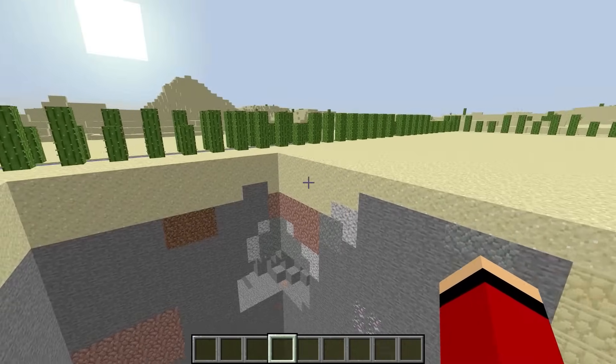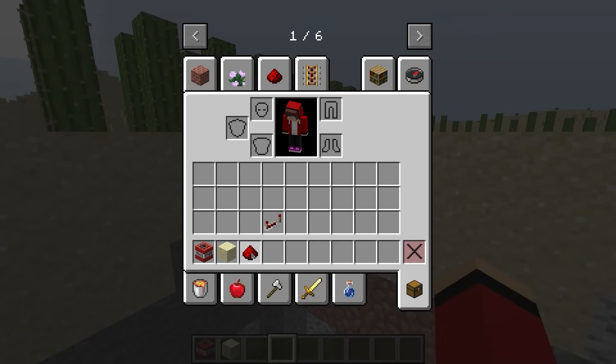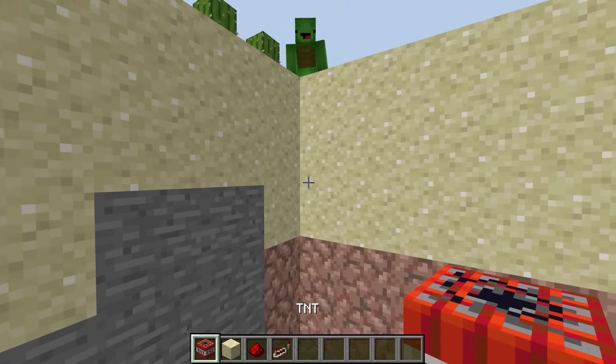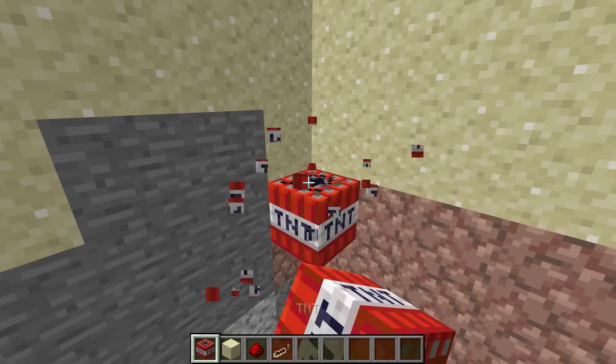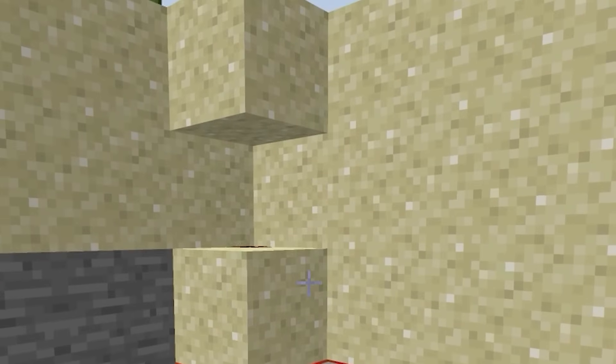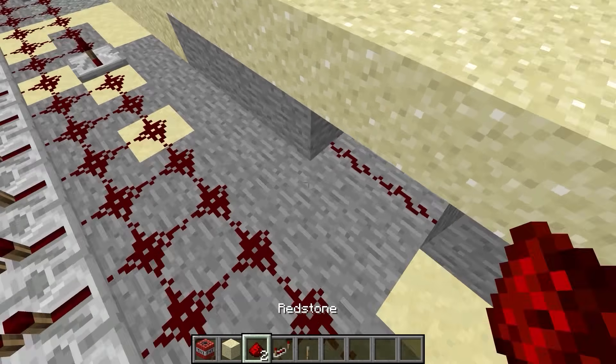Time to set up the rest of the trap. We'll need lots and lots of TNT, then some sand, a bit of redstone, and a few repeaters. This is how we're going to build the trap. I'll finish it off with a lever right here.